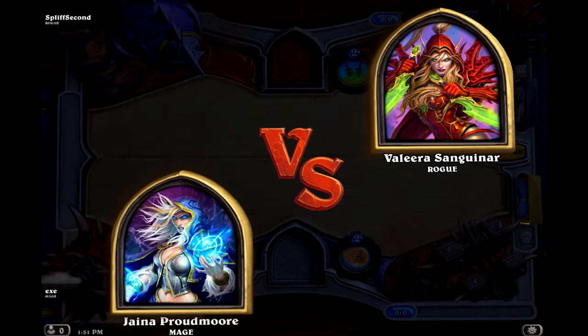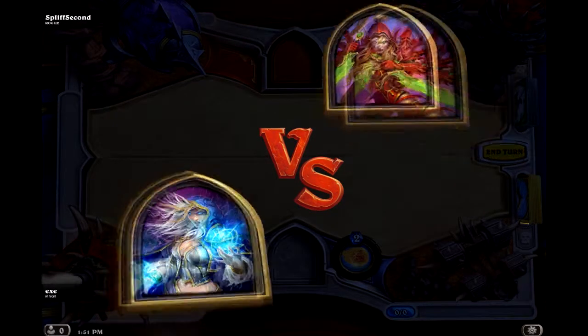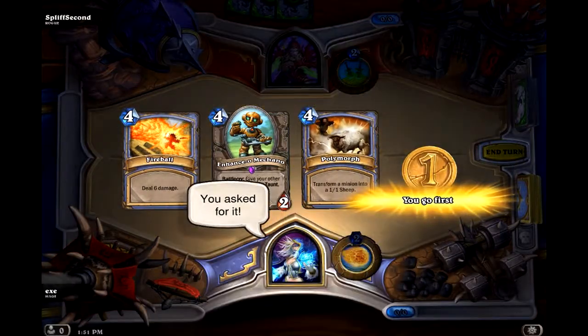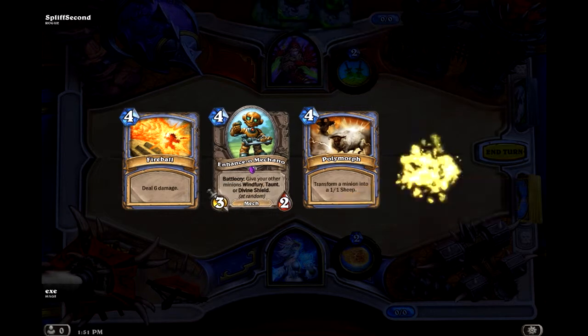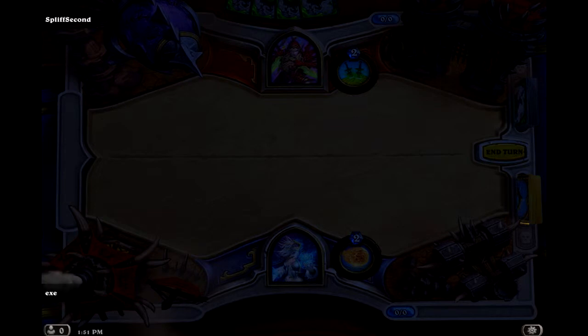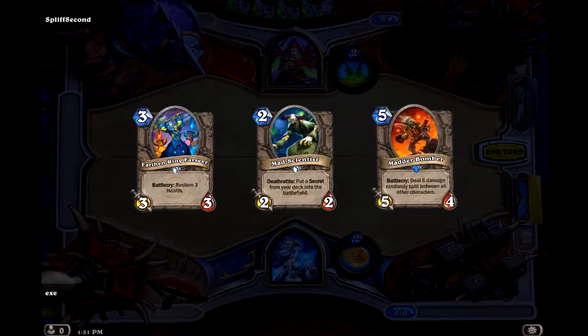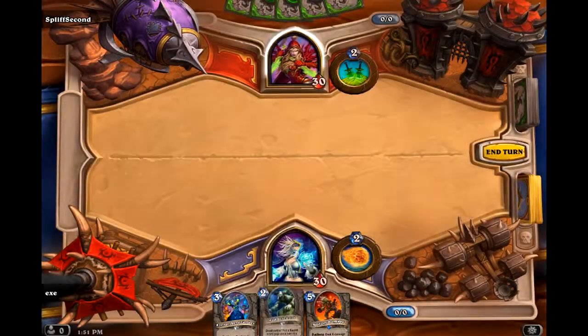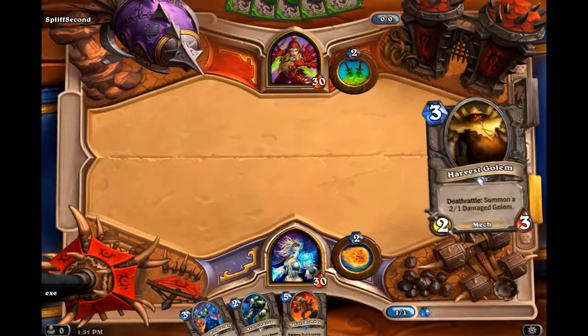Let's see what we've got. We've got a Rogue against our average Mage deck. None of these cards are good in my opening hand, so I'll just toss them all back and get some new ones. We've got a 2-3 — that's alright — with the secret. As long as I don't draw a secret, that's going to be pretty good.